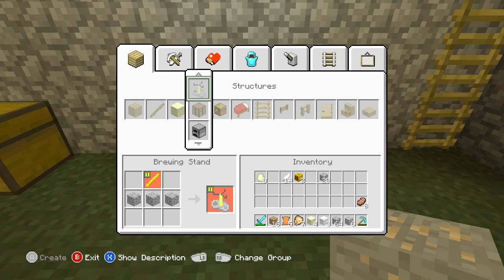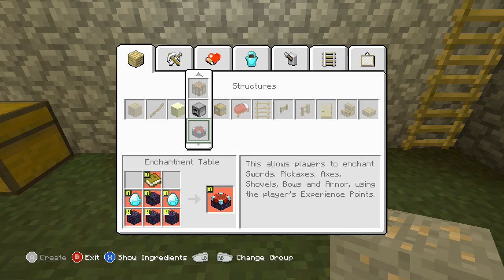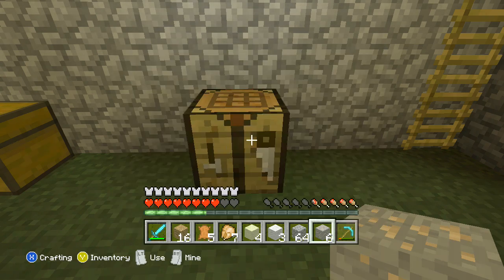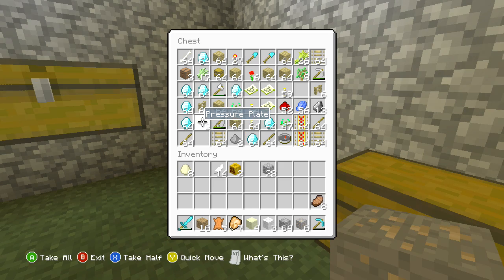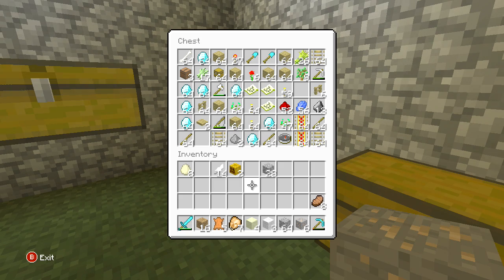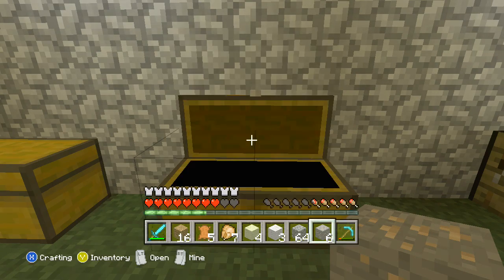I'm gonna find one. What is that? A brewing stand - show description. You're sure making potions and splash. Oh my gosh, I think I could make that actually. I have obsidian and I'll have books. If not I can make one - got the diamonds for it. I better have some obsidian. Yes, I do have the obsidian.